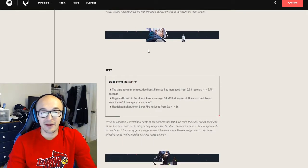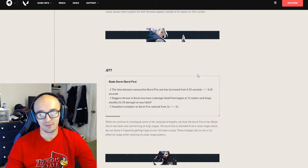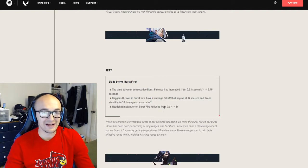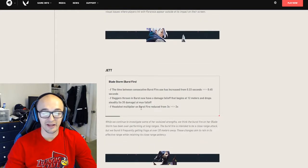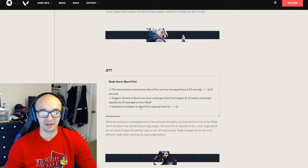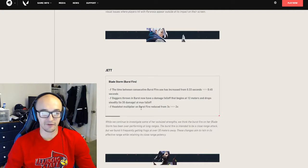Then we have some Jett nerfs. Bladestorm — Burstfire, her ultimate: the time between consecutive Burstfire uses has increased from 0.33 seconds to 0.45 seconds, so it's going to be harder to throw out all those daggers. Daggers thrown in Burst now have damage falloff that begins at 12 meters and drops steadily to 35 damage at max falloff. The headshot multiplier on Burstfire has been reduced from 3x to 2x. The Burstfire is intended to be a close-range attack, and they found it frequently getting frags at over 20 meters away. These changes aim to rein in its effective range while retaining its close-range potency.